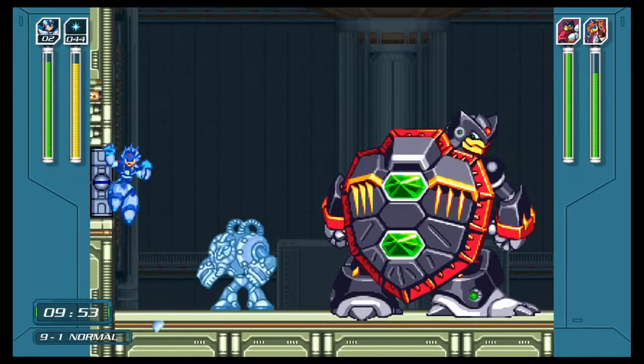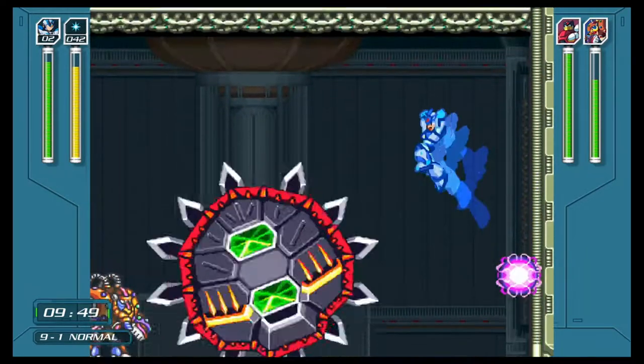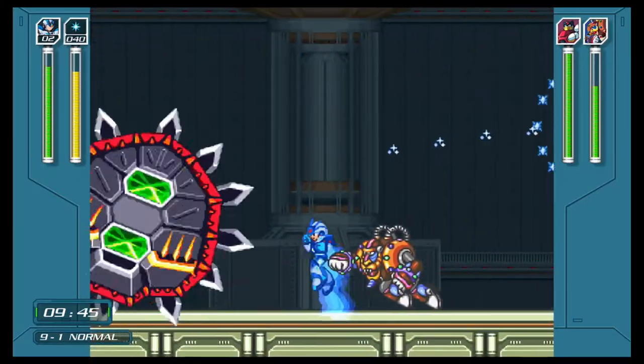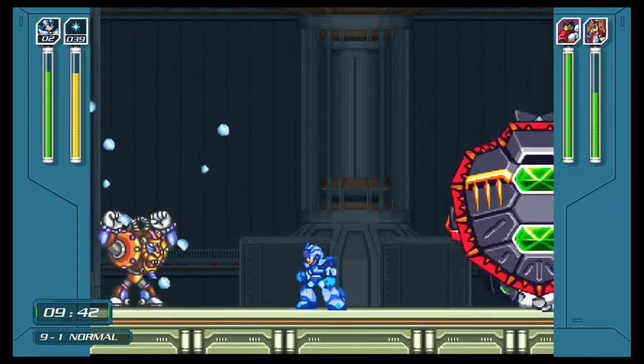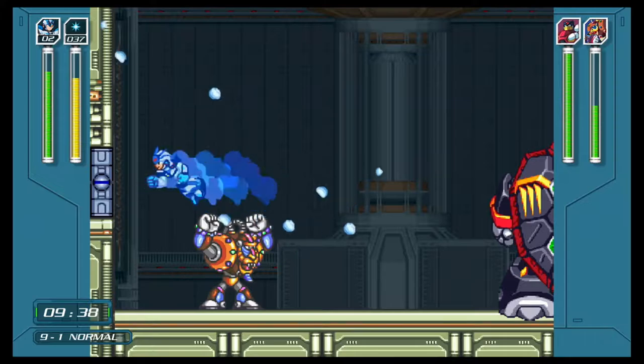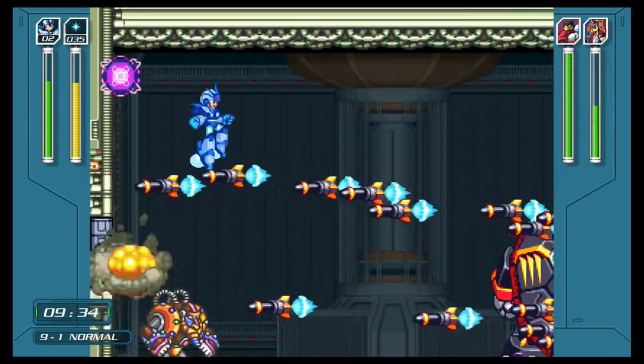Tip number one: figure out which Maverick you're going to focus on. Spark Mandrill is the answer to this, mainly because his weakness — the shotgun ice — neuters him pretty hard. And at this point, if you've gotten to stage nine, you probably understand how badly it damages him, but he still has some things that he can do to annoy you.